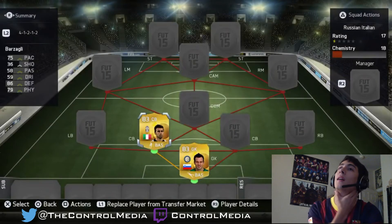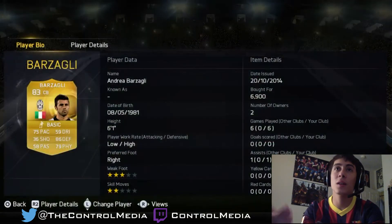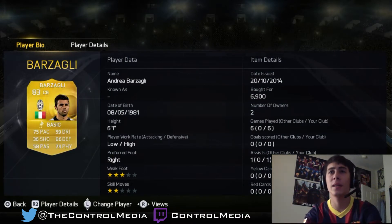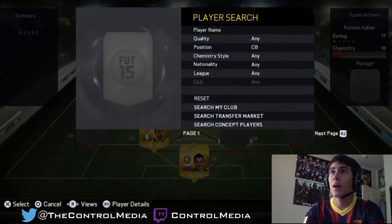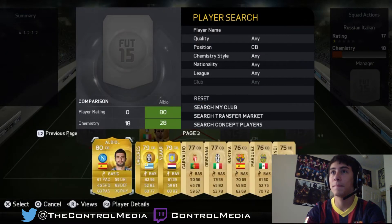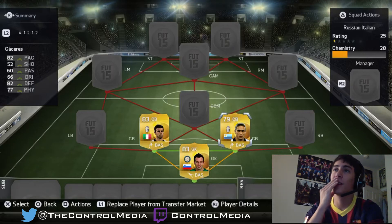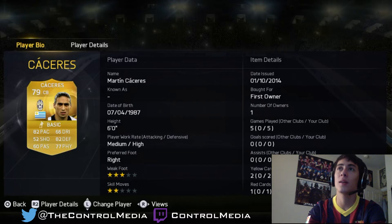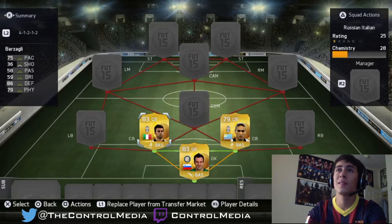Our two center backs are Barzagli on one side — the Juventus man from Italy — who has good chemistry with Donovic. He's very reliable, decently fast for a center back, very physically dominant in the air, and his high defensive work rate means you'll see him hustling for the ball. Our other center back is Gaceres — medium-high work rate, great pace for a center back, and great at defending. Chiellini would be a great replacement for either of these guys.